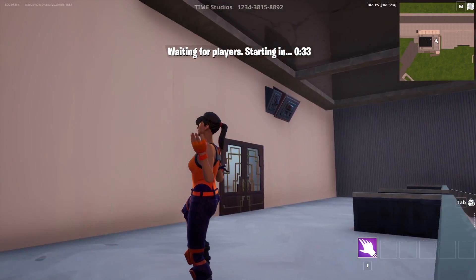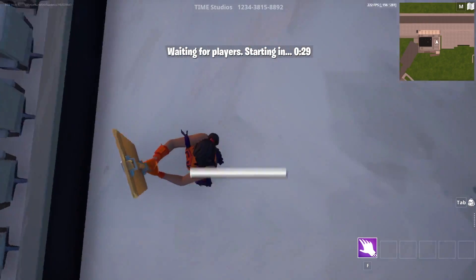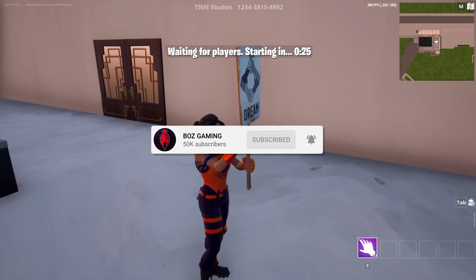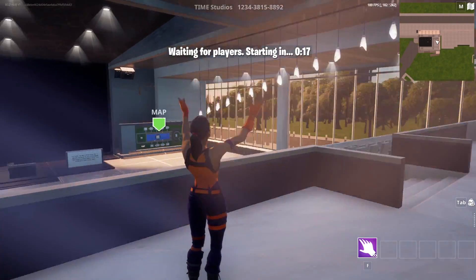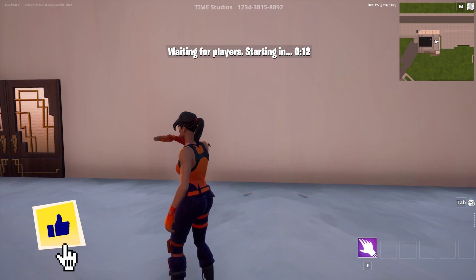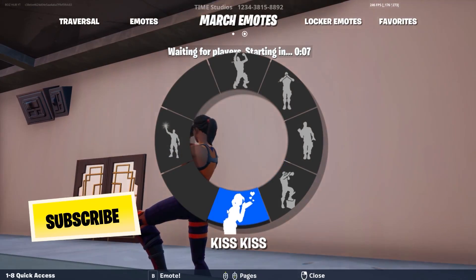There's quite a few emotes for you guys to use. I don't even know what some of these emotes are, if I'm being 100% honest. I think that's a completely new emote right there — I've never even seen that in the game, so that's pretty interesting. There are two different pages of emotes for you guys to use, which is pretty awesome. I just wanted to showcase this map so you guys know there's a brand new map with free rare emotes available.